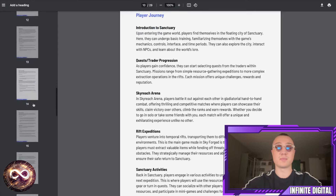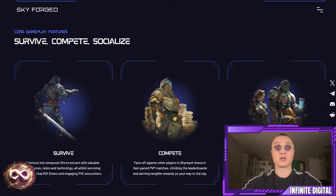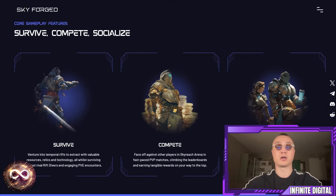There are a few gameplay features worth highlighting. You can survive and adventure into temporal rifts to extract valuable resources, relics, and technology, all while surviving against rival rift divers and engaging in PvE combat against the environment. And yes, I did have a bit of brain fog going on there — remind me in the comments below what the E in PvE stands for!